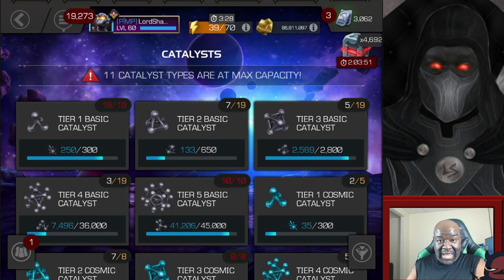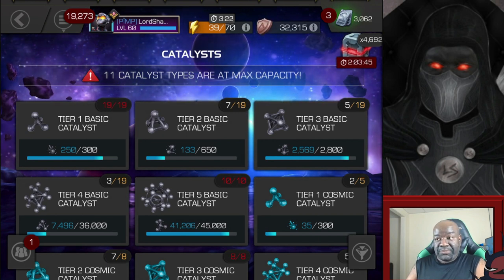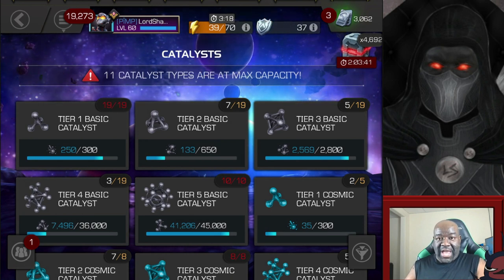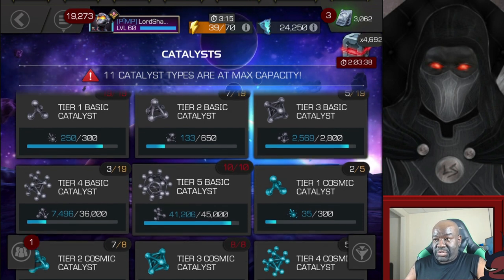We got a 6 Star Crystal from that, and I also have another 6 Star Crystal that I could open. So we're going to open up two 6 Star Crystals. But first, let's take a look at my Catalyst Stash because I'm very close to a couple and we're going to open up some of those Crystals.